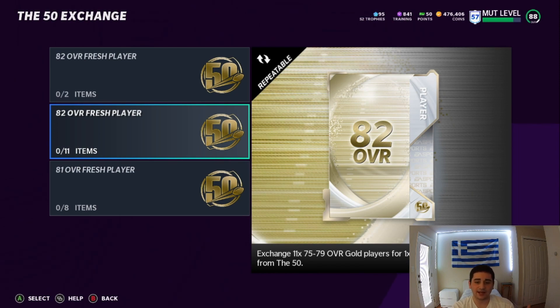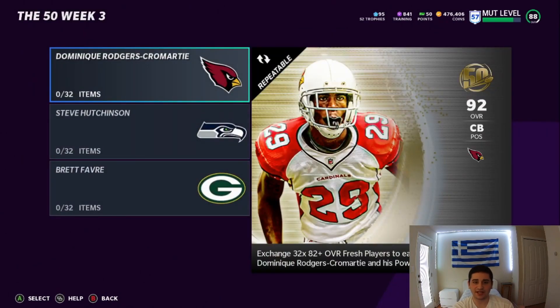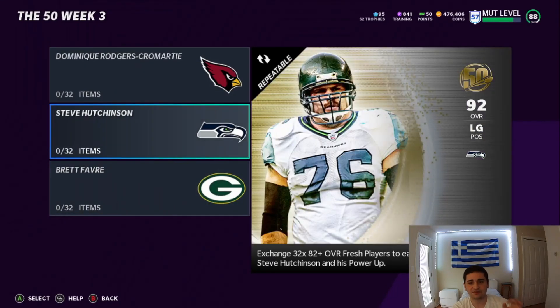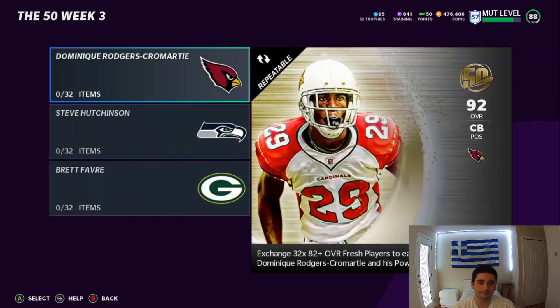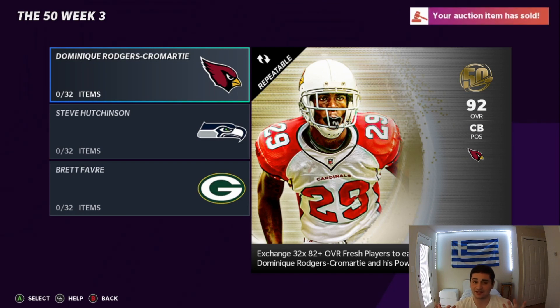Basically what I'm saying guys is you can get half the sets for free. Like I told you guys before, it was around 750,000 to 800,000 coins to do one of these sets. But it's probably going to be more than 750,000. You get 16 of those cards doing the exchanges so you don't spend any coins on those. The DRC power-up card is going for 400,000. You can actually gain coins if you do the Brett Favre one, which is crazy. We're going to talk about DRC because it's the main card everybody wants.